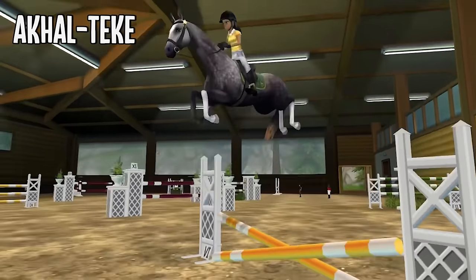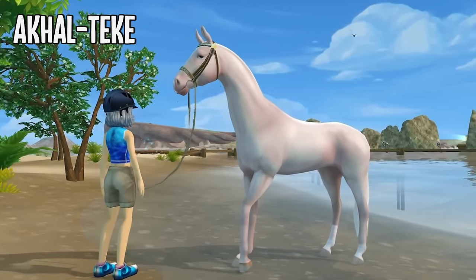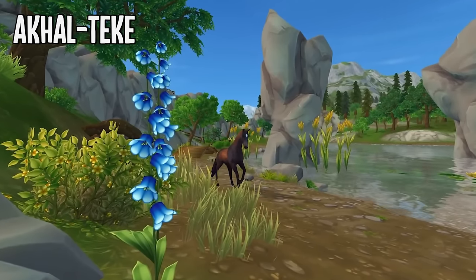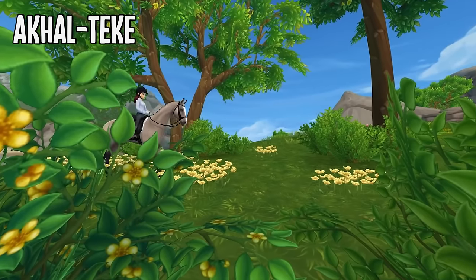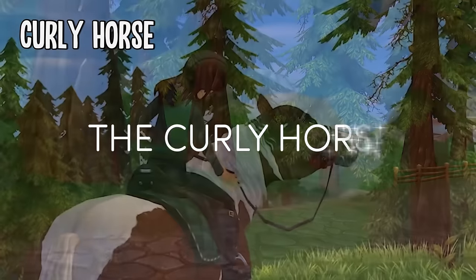Then we have the Akhal-Teke, which a lot of people hate, but I don't really get it. I mean, they are really slim and it seems like they don't have any mane if you leave it at the default. But honestly, I just really like them — they look like little deer and I love it. They're sold at the Silverglade Equestrian Center and I really recommend them.